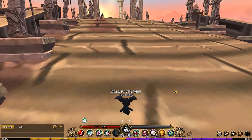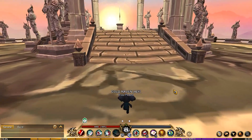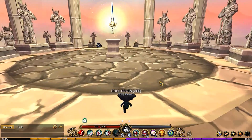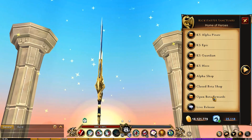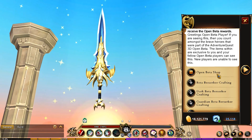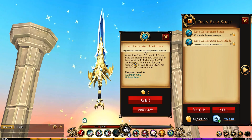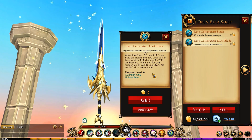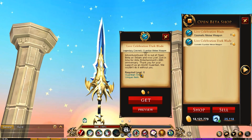So the first one is up here. We're going to be heading up here because there is a new item. I believe this is only for guardians. You can get here by going to the sanctuary — join sanctuary in the open beta rewards shop. You will then find this right here: the new live celebration dark blade. However, this is only for guardians.